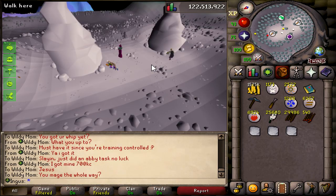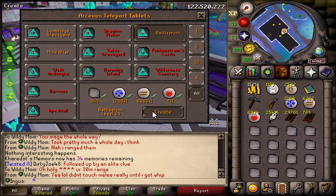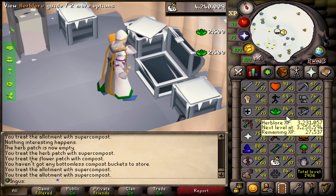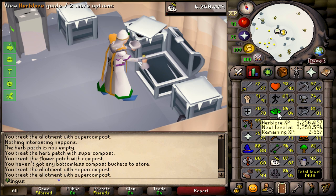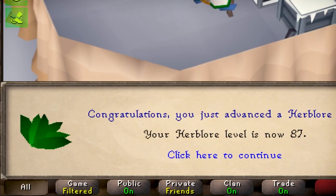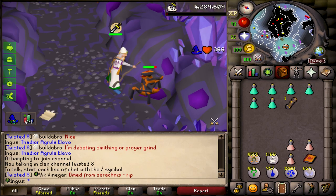Since I'm gonna be on the standard spellbook, I figured I may as well get some of these dark essence blocks, because I can turn these into teleport tabs. That way I can continue doing farm runs in the meantime while I'm camping abby demons. I needed to do something AFK real quick, so I decided to do some of this Herblore. Turns out we have a lot of herbs saved up, and getting close to 90 — that's gonna be one of the requirements we need for raids.